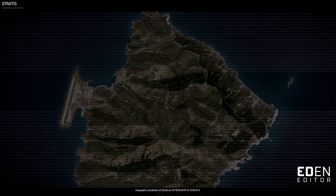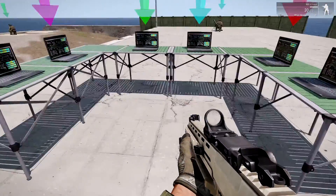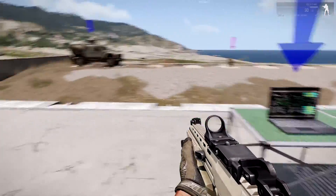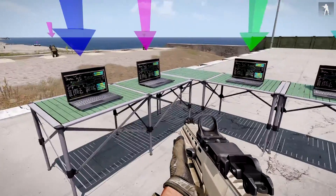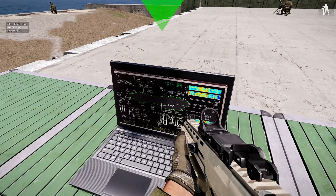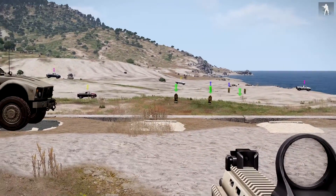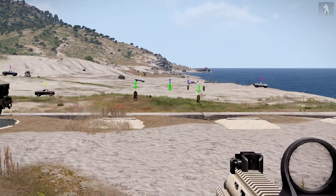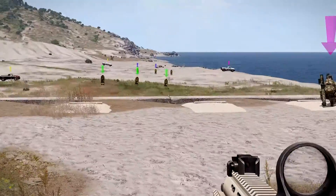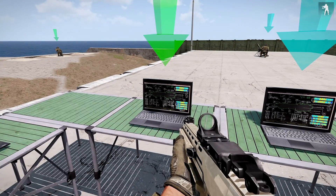So I'll go in. I've hooked up these laptops so I don't have a hundred and one triggers all over the place. So we go to our normal guy, I select shoot at target, and the green targets are the ones he'll shoot at. You can see he's shot that one, then that one, then that one, and he'll just keep rotating.